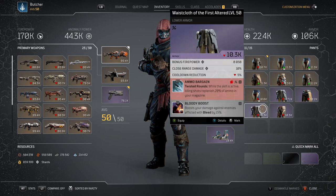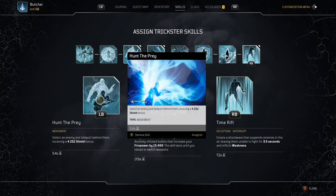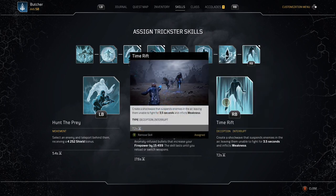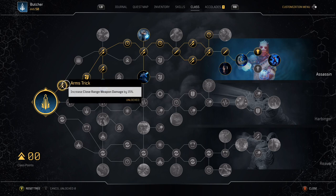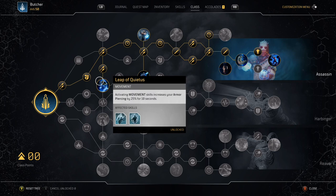On my boots I have the Ammo Bargain Tier 3 mod, which is a really good mod with any Trickster DPS build, and also Damage Absorber. If you want to go full glass cannon you could replace Damage Absorber, but you do need some survivability. With the healing on this build you will stack armor pretty easily. Don't forget that the Dark Sacrifice mod drains your health, so you need some kind of survivability to compensate.